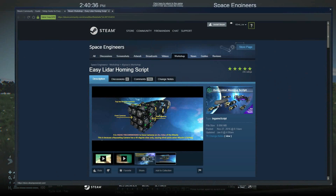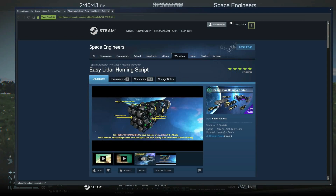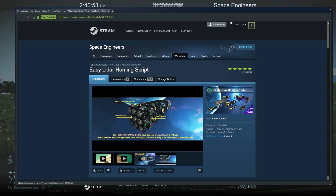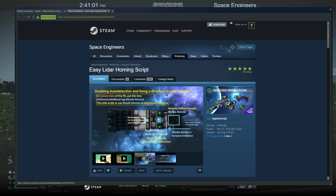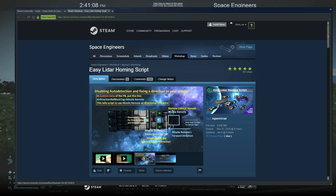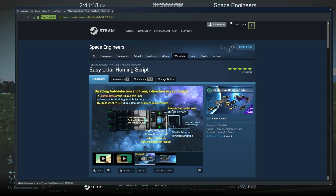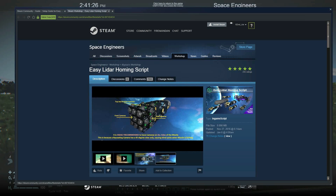Hello ladies and gentlemen, and welcome to my first ever Space Engineers tutorial. I'm not going to be going over how to play the game - there are plenty of tutorials on YouTube. What I am going to cover is the Easy LiDAR homing script. With this script you can make guided missiles, guided bombs, conventional bombs, cluster bombs, and even missiles that shoot up into space and hit a moon base from the planet. In my opinion, this script is extremely powerful.